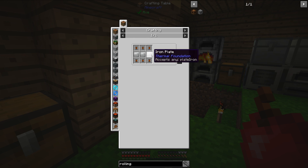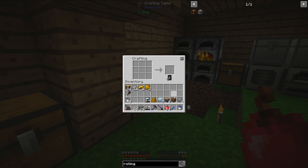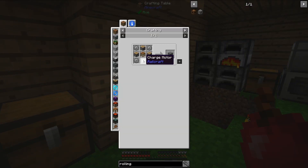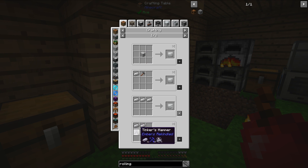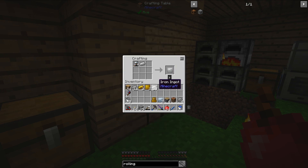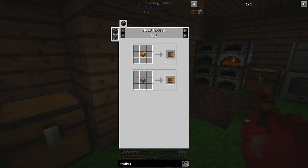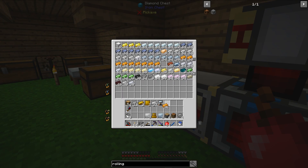Lastly, I need a bunch of charge coils, so I'm going to need some iron plates. I don't have iron ingots with me, so let's grab half a stack. I need three charge coils. The recipe is super simple.